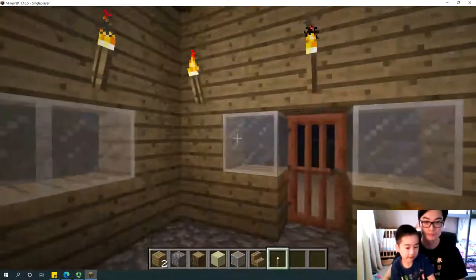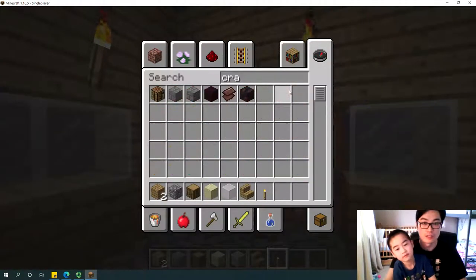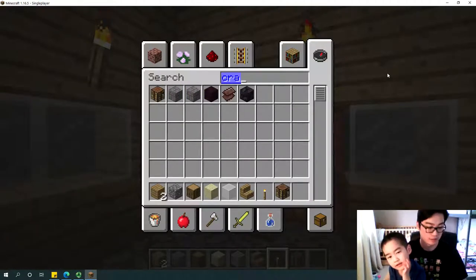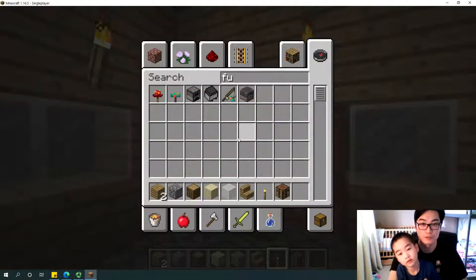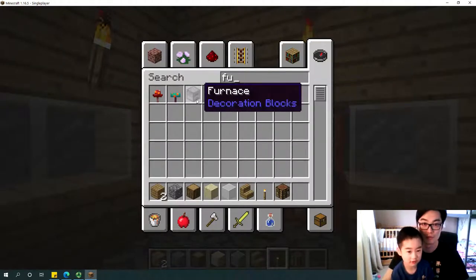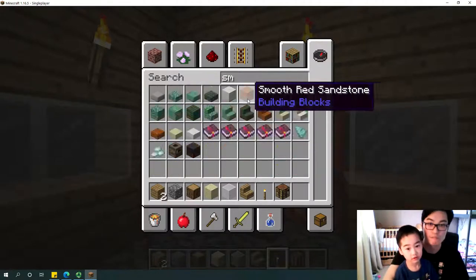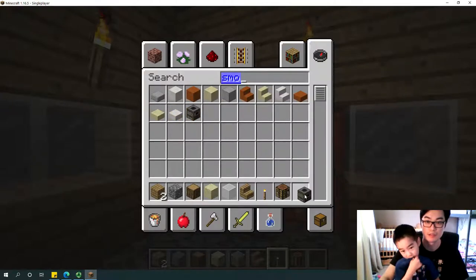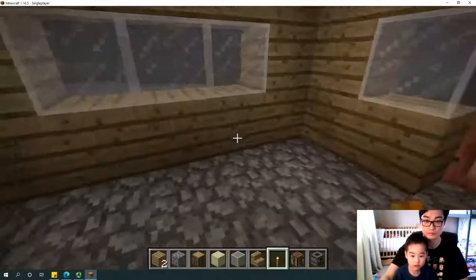Press E again and search for a crafting table — place it here. And a furnace — let's use a smoker instead. Smokers do it faster, they cook faster than a regular furnace. So a smoker is the same as a furnace but it cooks faster.